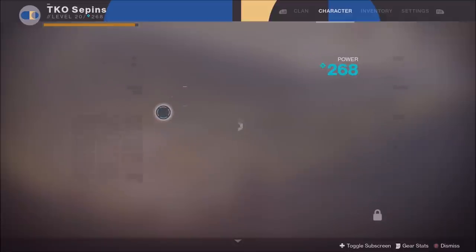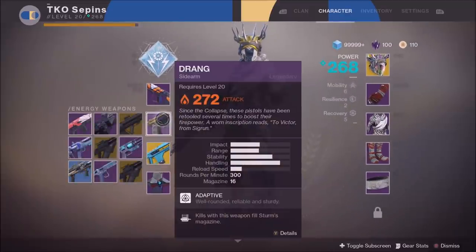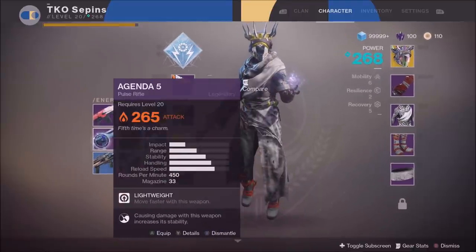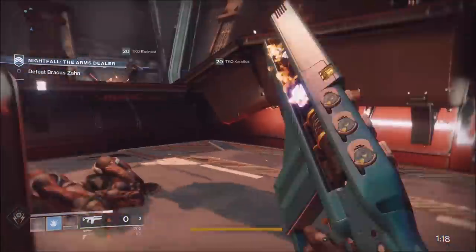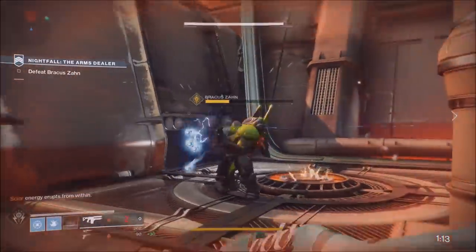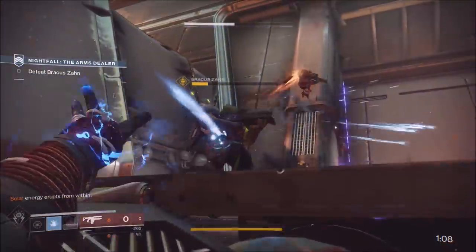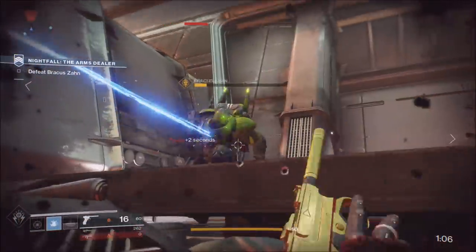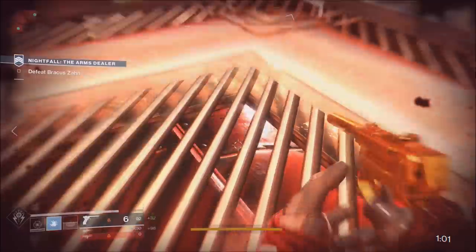Your subclass matters a lot too. An arc warlock super will clear out ads and do a ton of DPS — that's a great pick. A titan bubble is helpful as well, and that's void for grenades and extra coverage. For your hunter, void — Night Stalker — is probably the best call in PvE, though Golden Gun could work. Make sure you offset your subclasses so you're not all running the same element. Split it up: one solar, one arc, one void.